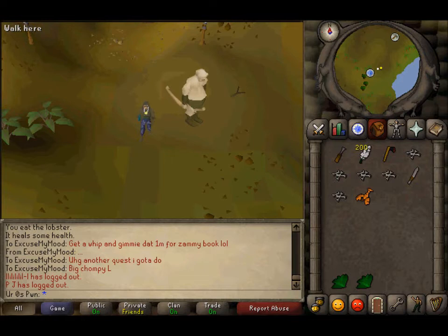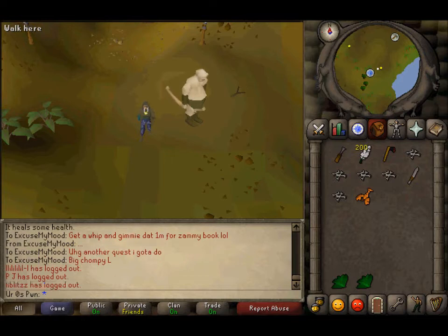For the Wolf Bones, if you're a lower level, you want to go kill the ones on White Wolf Mountain. They're like level 20 to 25, and it was pretty fast — that's what I did for mine.